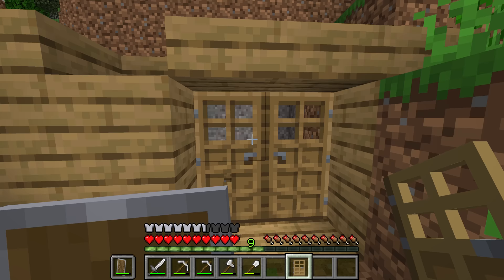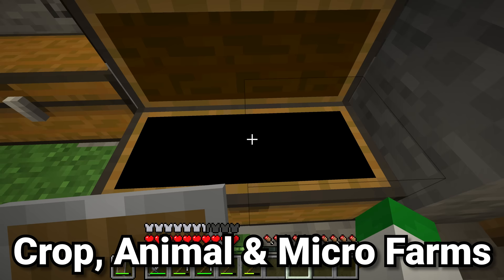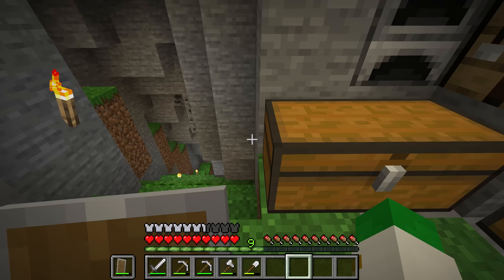It's up to you what you do at this point. You could make a crop farm, maybe an animal farm, or some manual farms. But if you want to get to the end of the game sooner and you already have a decent amount of food — for instance we have tons of hay bales — you can skip those steps and go right on to diamond mining.